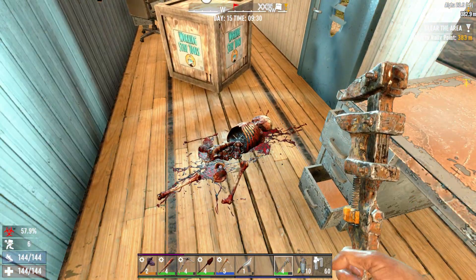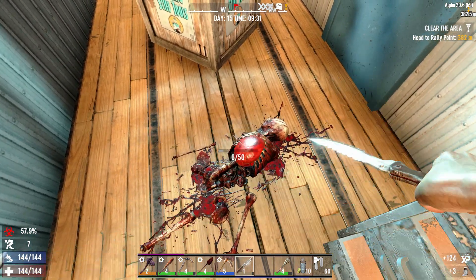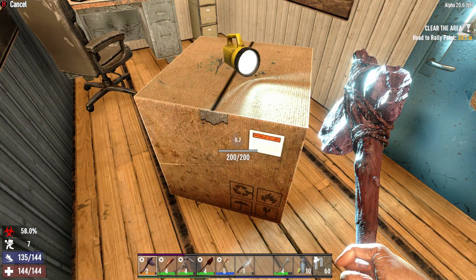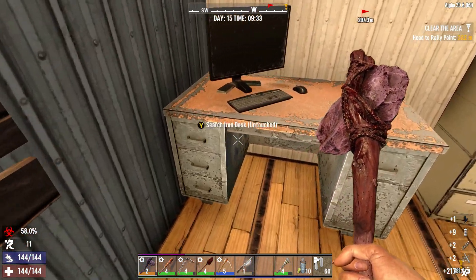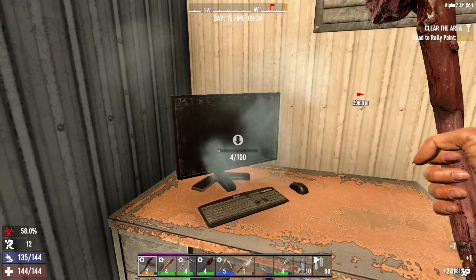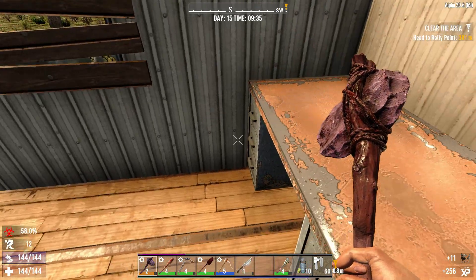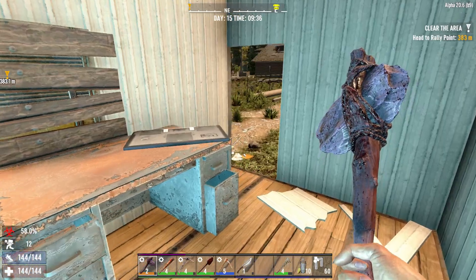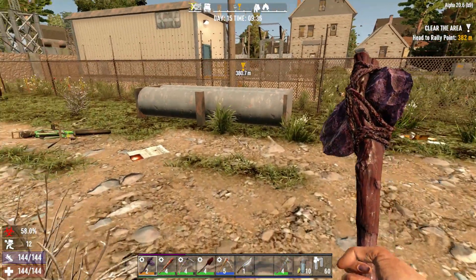Let me clean this guy up. That's pretty gross, I don't want to walk in it. Let's see what we got in here — take this chair, take this desk, take the computer. I think that's going to do it. We pretty much got everything and I am very heavy. I think I got everything I need, so I'm going to head home.